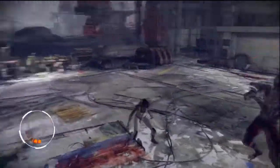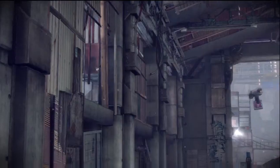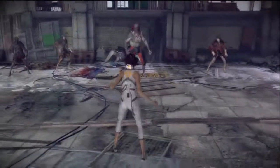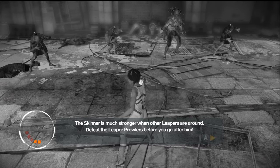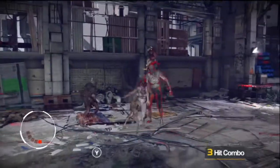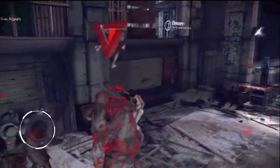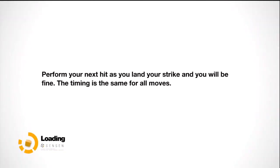I'm going back and forth with him, and after I hurt him a little bit, these smaller guys come in and give him energy. The game even tells you: 'The Skinner is much stronger when other Leapers are around.' So you have to get rid of the smaller guys first, avoid the big guy hitting you, stay alive, and keep a long spree going. You want to make it through without dying — pull a little Street Fighter mode, beat everybody in the round, and get your bonus ending.